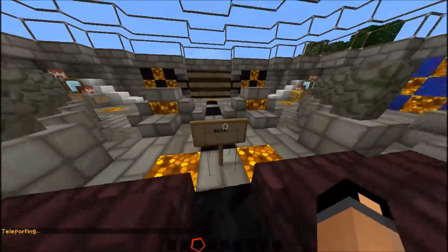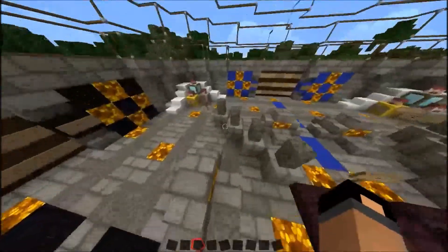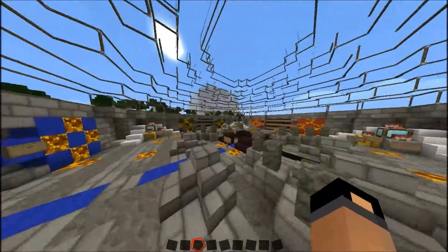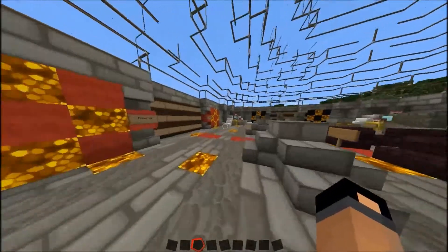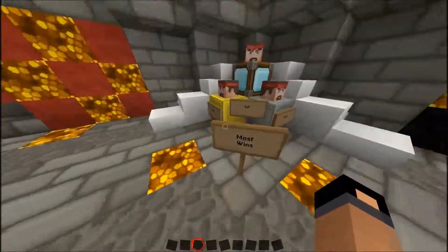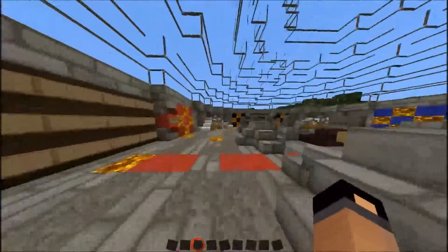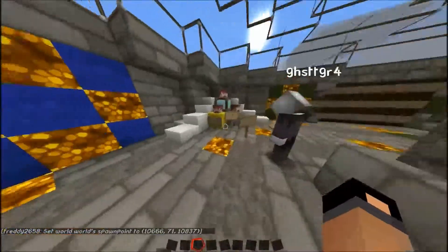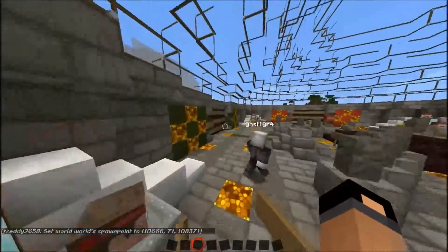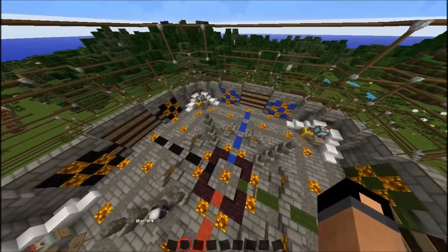We're quite proud of this. We have Blitz Kit, Classic, and Power Up Hunger Games — there are different kinds. We'll have a most deaths leaderboard, most points which are kills, and we could actually make points track KDR too. This one shows most kills, this one most wins, most deaths, and this one is your kill-death ratio. I already have KDR set up, and we're keeping most kills because even if you have 200 deaths, you know what I mean.